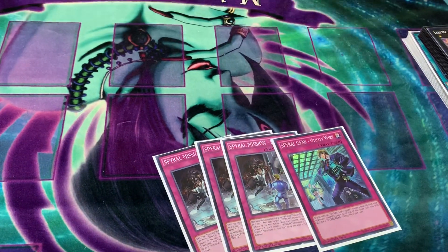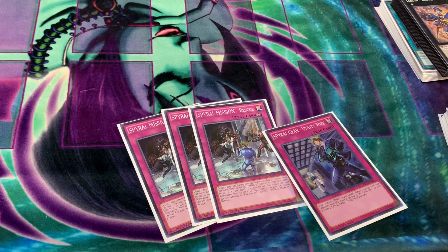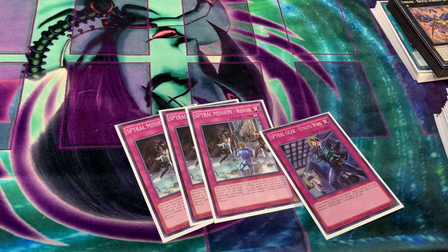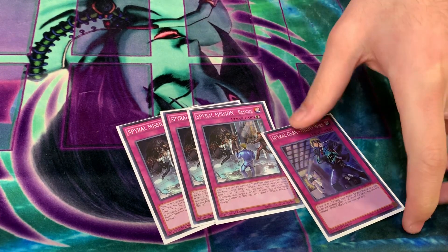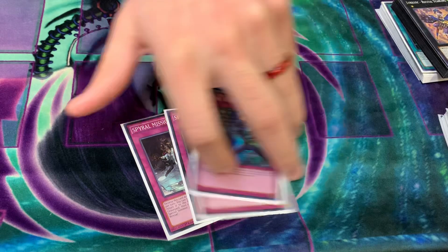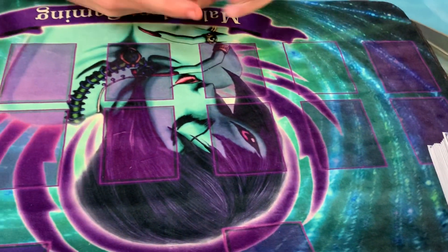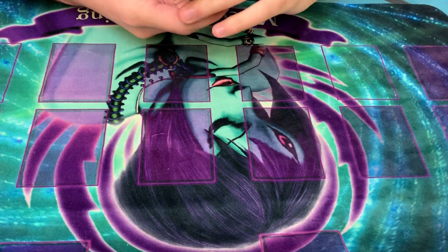Three Rescue and one Utility Wire. A lot of people don't like Utility Wire but I really like it because it lets you have an Optimistic Mind game one, and if you draw one of the Spiral Gear cards, this gives you something else to search that's proactive. Main deck is exactly 40 — it just needs to be as consistent as possible.